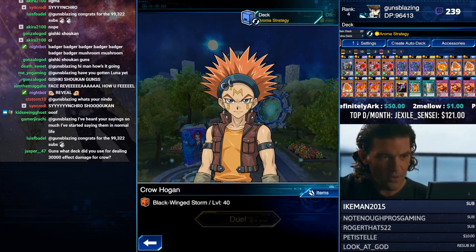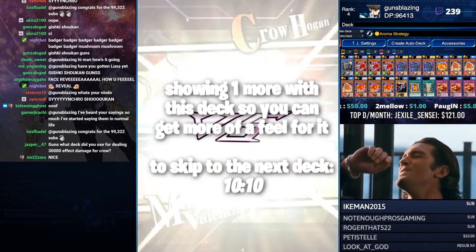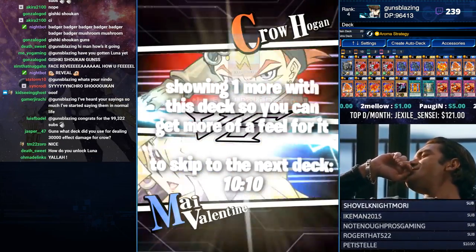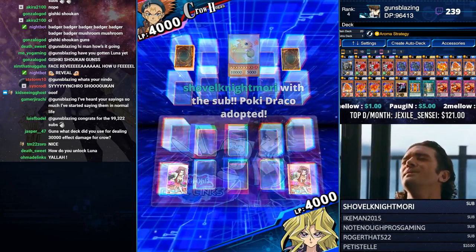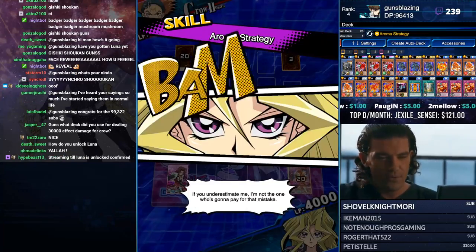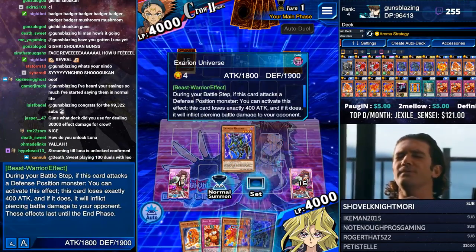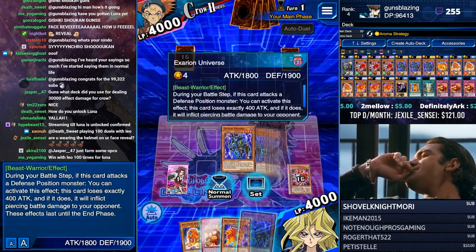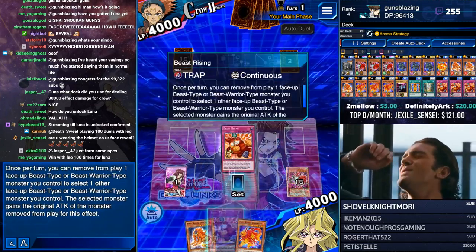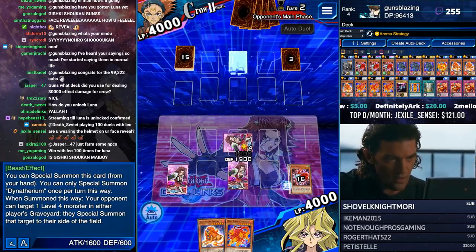What deck did you use for dealing 3,000 effect damage for Crow? I think I just used the normal Last Gamble burn deck. You don't have to get that all in one duel, you know that right? Thanks for the tip, Shovel Knight. Let me get my Cerberius — actually I'll just do this because I might need this Dynotherium.